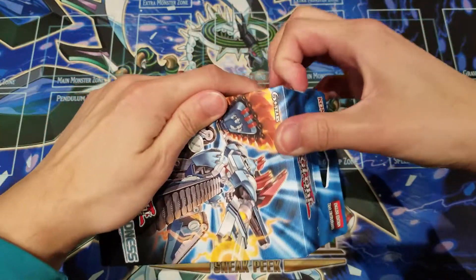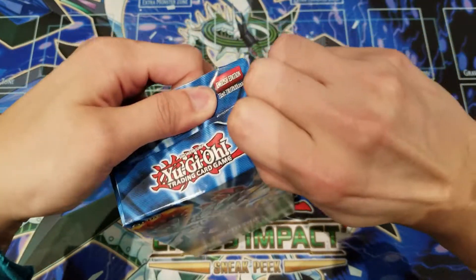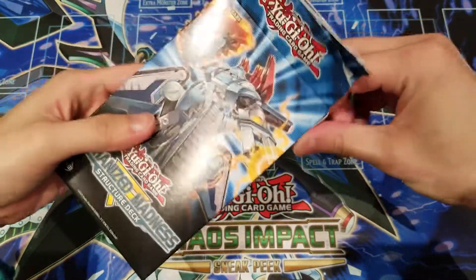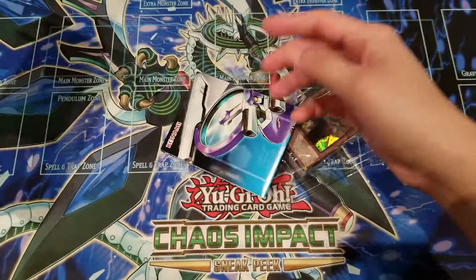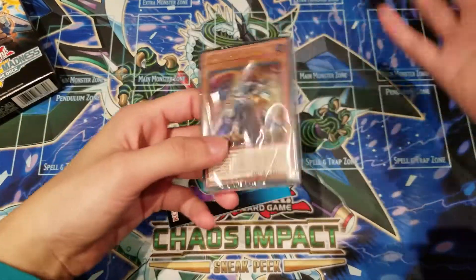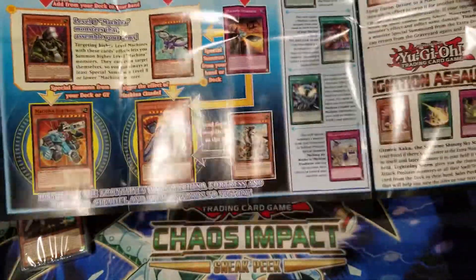This is the Mechanized Madness structure deck — basically like the Machinist deck that came out a long time ago, but the revamped version we finally got here in the TCG. Unfortunately, we still haven't gotten the Gemini one with Phoenix Gear Freed or God Phoenix Gear Freed, and I'm always wondering when we're actually going to get that. If any of you guys know or have heard anything, let me know in the comments below.